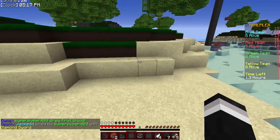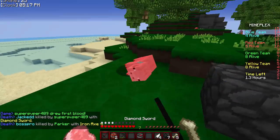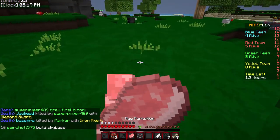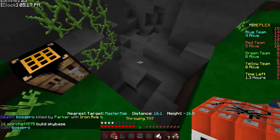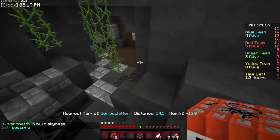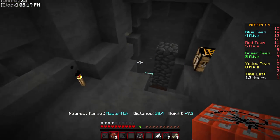Miner basic facts: you get an unbreaking stone pickaxe at the start, and you have an ore locator that has a recharge of 30 seconds. Basically this ore locator, depending on the pickaxe, will locate coal if stone, iron if iron, and diamond if it's a diamond pickaxe. That's the ore locator, and it has a recharge of 30 seconds.